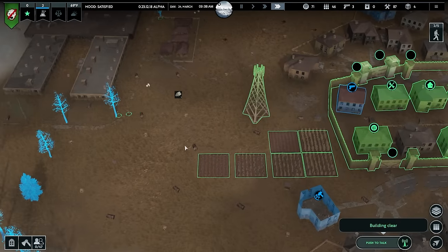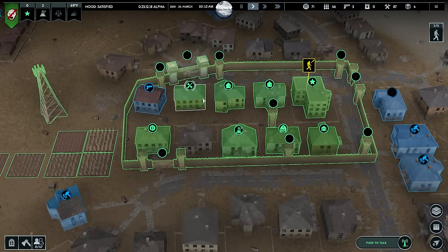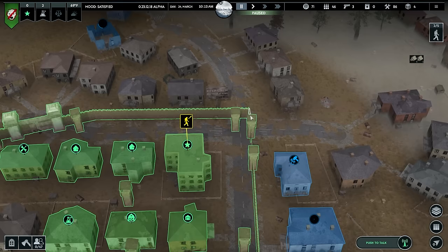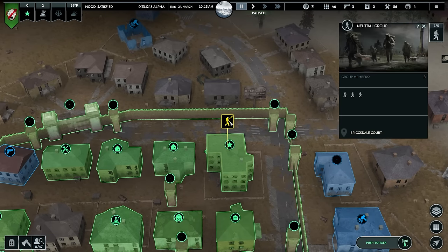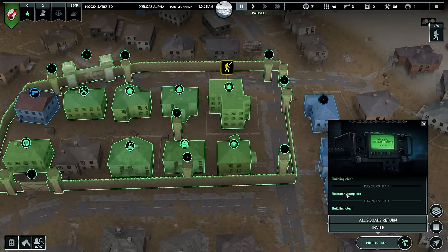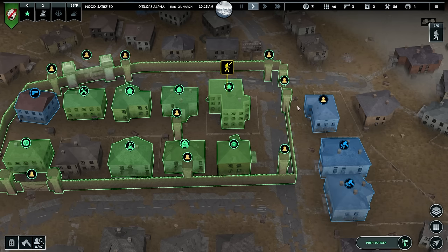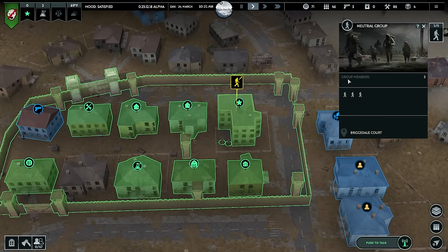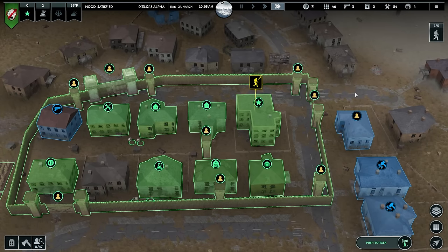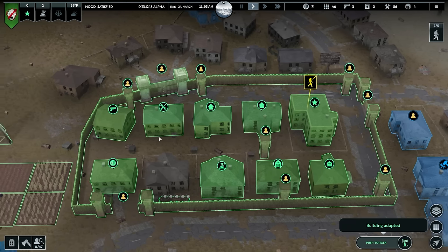No more to find — on my way — clear. Research is complete. Whoa, what is this? A neutral group — okay, can I accept them? I'm not really sure what's going on with that. Why would we just let them in, what are they doing here? Can we recruit them? I don't see a recruit option, although I could just be missing it.